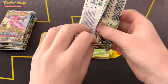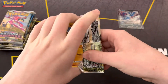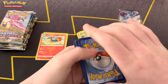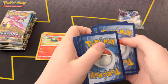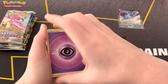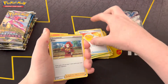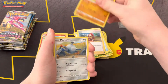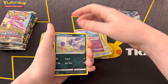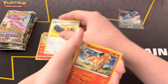Next pack is a Hisuian Decidueye pack. Let's see what we got inside here. Psychic energy, Whiscash, Sweet Honey, Zubat, Surskit, Magnemite, Ralts, Hisuian Sneasel, Barboach, Trekking Shoes, and a Rapidash.